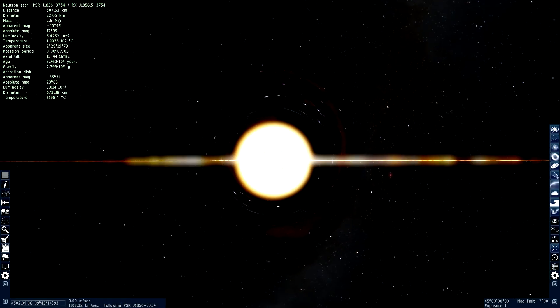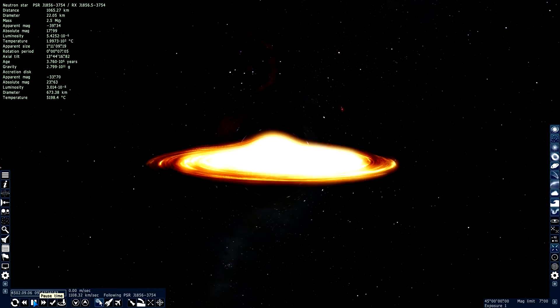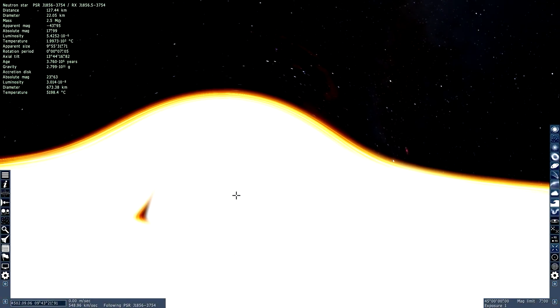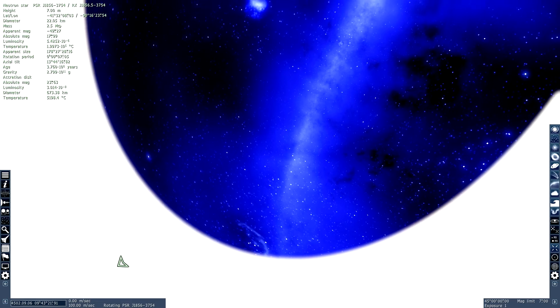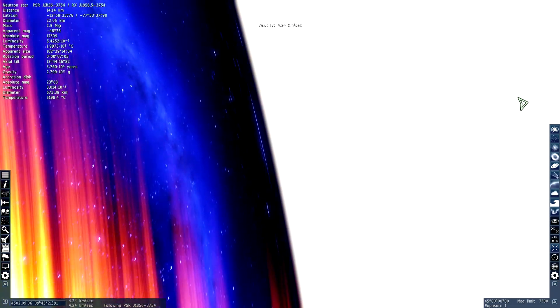Here we are at a neutron star. It sort of looks like a black hole, except watch this — when I play it in real time, check this out. It's insane. This is real time too — we are in the year 4,500, by the way. Let's go deeper inside when it's paused. It looks similar to the black hole, but there is an entirely different effect. It's pretty similar except it's not black. I'm inside a neutron star — it's crazy. Everything's got a bluish tint and it's very weird and creepy at the same time.